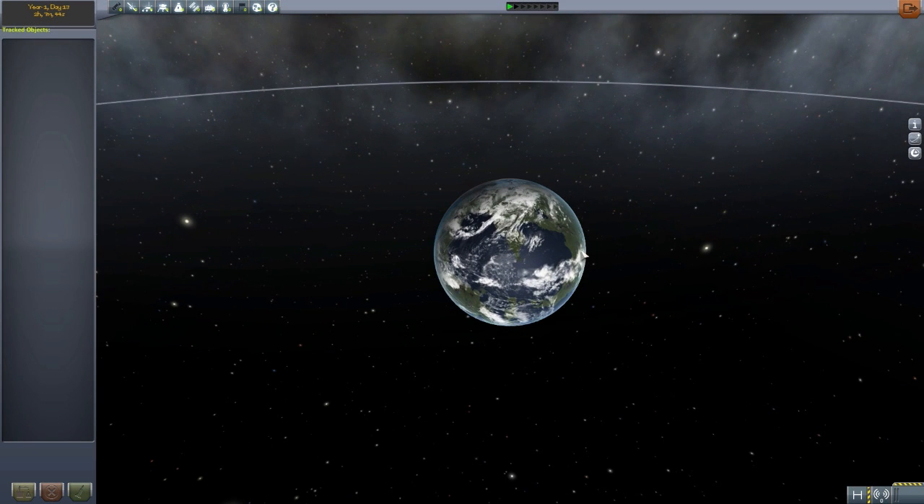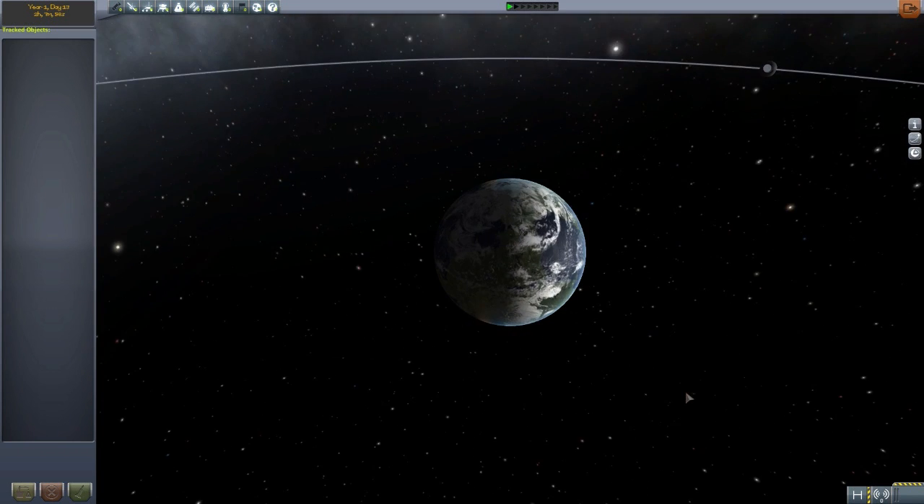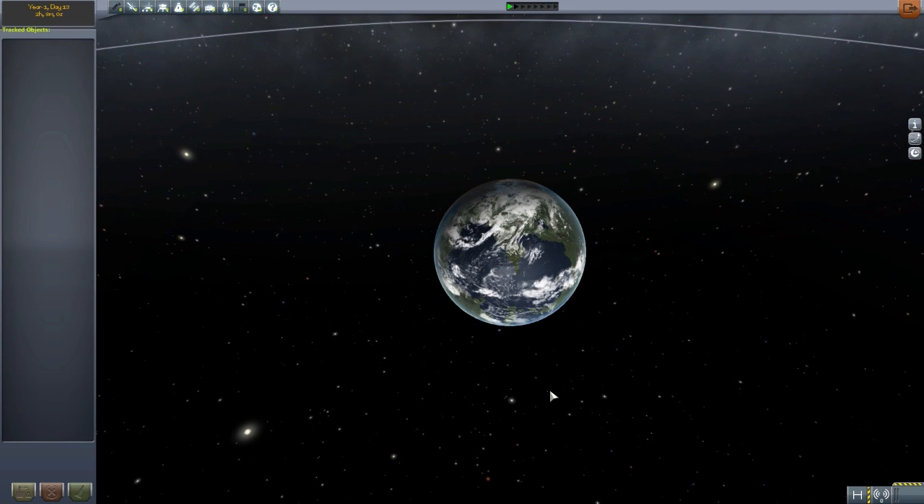First thing you may notice: we have clouds on Kerbin here. That is because this mod comes pre-packaged with the EVE mod — Environmental Visual Enhancements — which adds things like clouds to your atmospheric planets. So that is a cool little addition. It really makes some of the new planets added in by this mod pop. It's very cool.